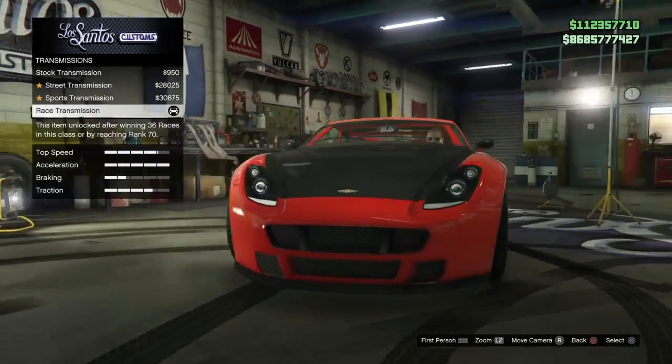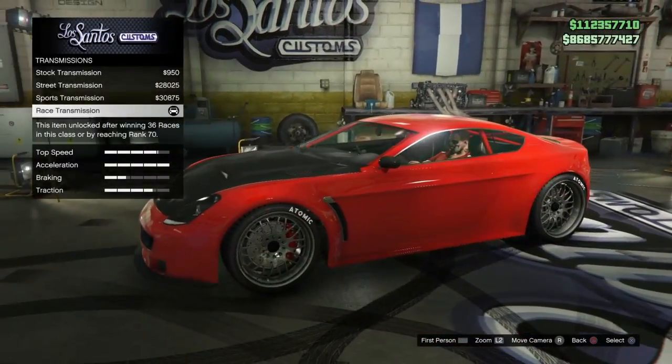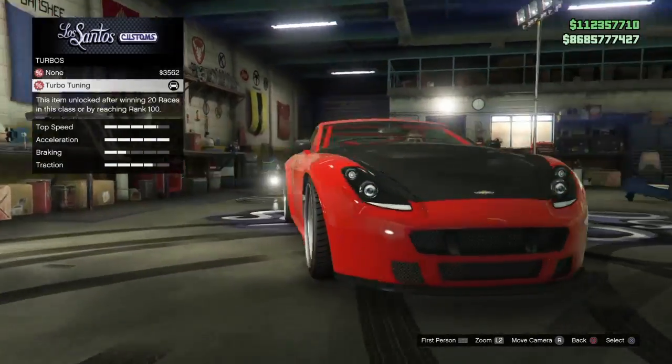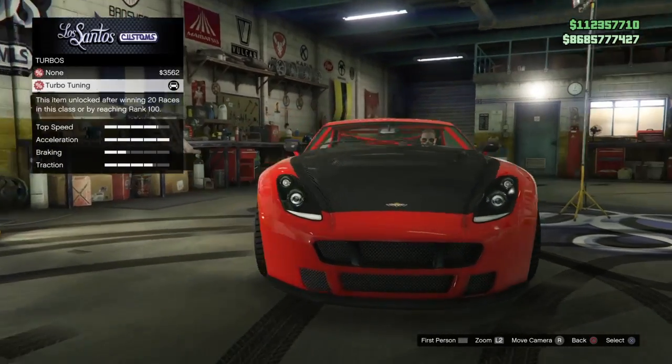For transmission, we're doing race transmission so you can get as many gears and as much power out of your transmission as possible. For turbo, make sure you throw on the turbo tuning because it helps with more power in the drifts.